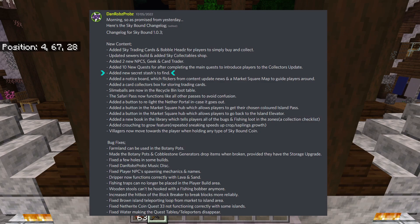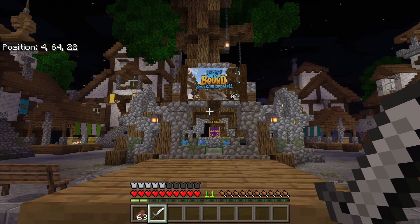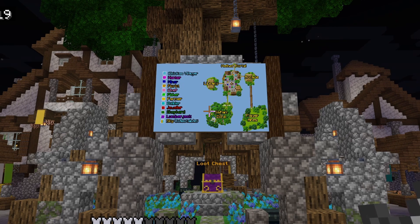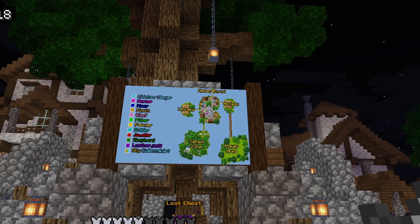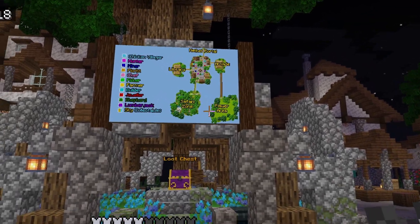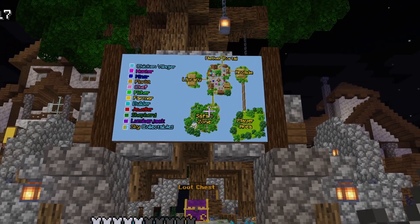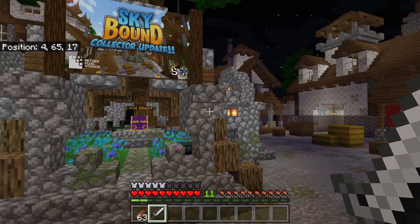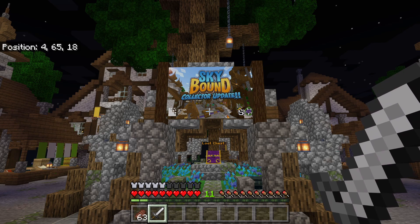Two new NPCs have been added: the Geek and the Card Trader. There are now 10 more quests after completing the main quests, introducing players to the collector's update. There are new secret stashes to find — and there's no getting past Cyan, I've already found them. There's also a new notice board which flickers between content update news and a market square map to guide players around.